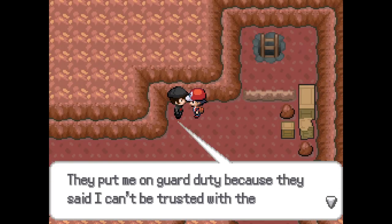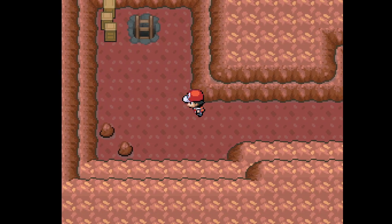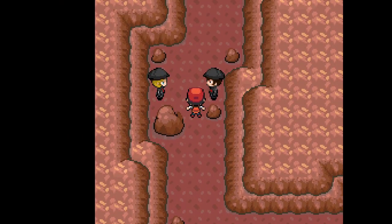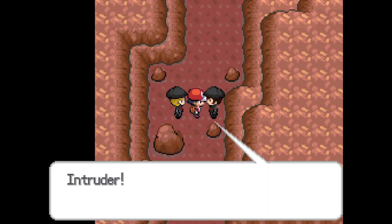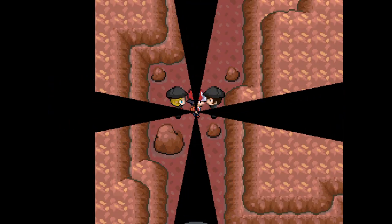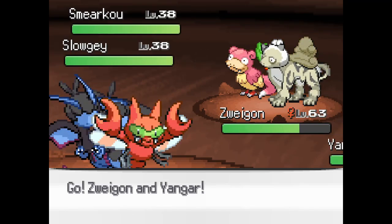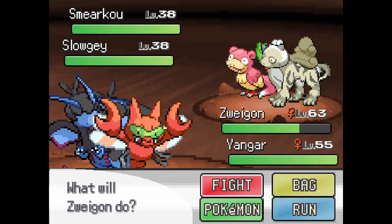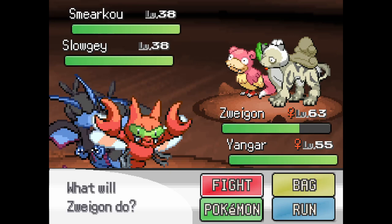They put me on guard duty because they said I can't be trusted with the Legendary's capture. Alright. Apparently you can't keep your mouth shut either, so I can see why they don't trust you. Who let you in here? Intruder! What do you have? Oh, Jesse and James! Yengar, Sloji, and Smear Cow. Oh yeah, Yengar's mine - oh my god, it's Gengar with a Y. I don't know why I forgot about that.